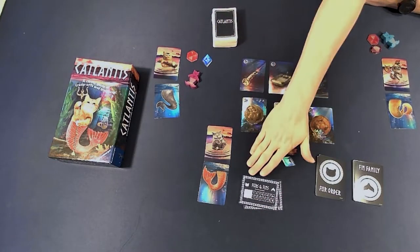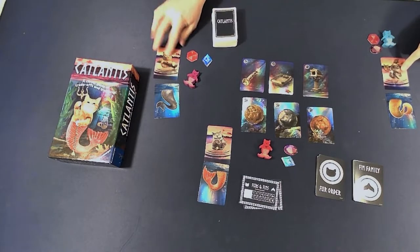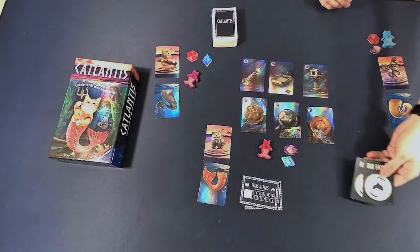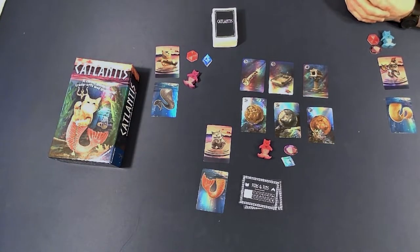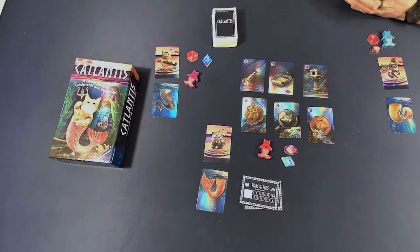Let me take you to the table — myself and my two daughters. We've each already decided to take the purple, the red, and I have the blue. We've also already picked our fur order, which would be the top, or the cat head, and there are five to choose from. These are the two we are not using. And then we've each randomly been given a fin family, which would be the bottom half. In this game, what you're trying to do is get as many of your fur order and fin family as you can, but you want to keep those hidden from your opponents so that they don't steal your points. You kind of want to be sneaky, but you also want to get your cats and your tails.